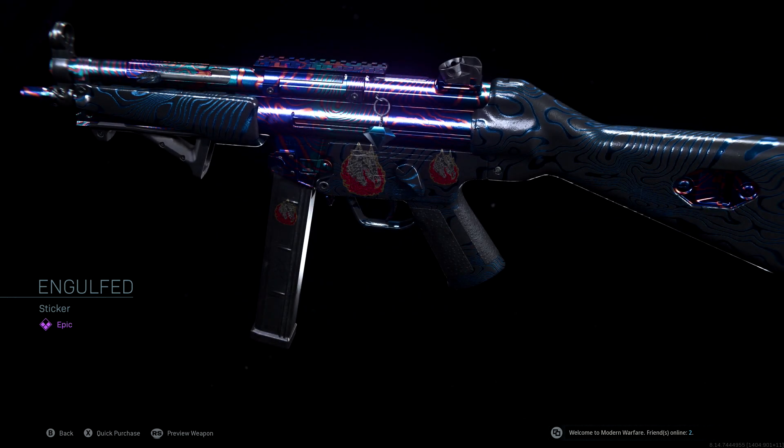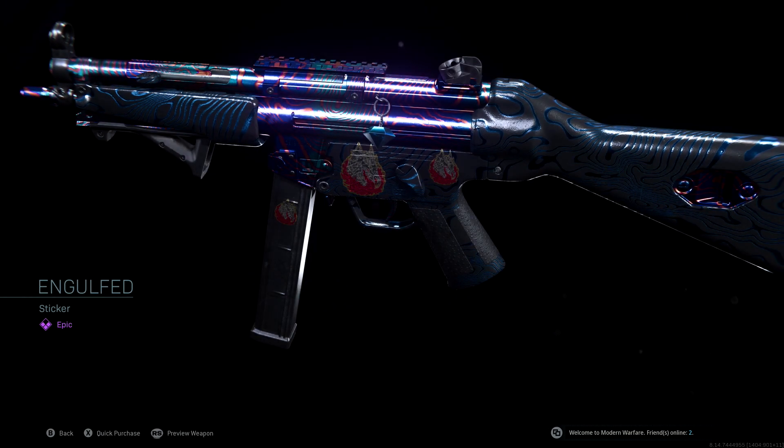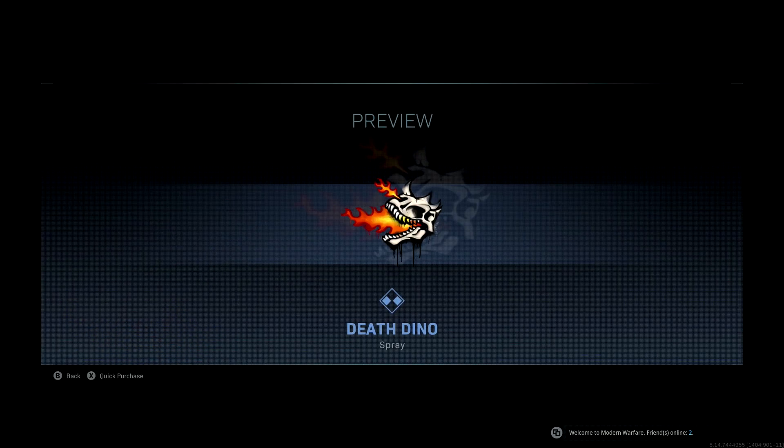You're also going to get the Engulfed sticker, which is a legendary sticker. It doesn't really look all that crazy — you can't really tell what it is on your gun, but in the main menu you'll see it's basically a dragon dinosaur type head with fire. On your gun it blends in a bit and kind of just looks like a birthday cake almost. Last but not least, you're going to get the Death and Dino spray, which actually looks really cool — it's just a skeleton head with fire coming out. This is just a rare, it's not animated, the fire isn't moving. But these are the six items you're going to get with the new Tamagunchi bundle for 1,000 COD points.